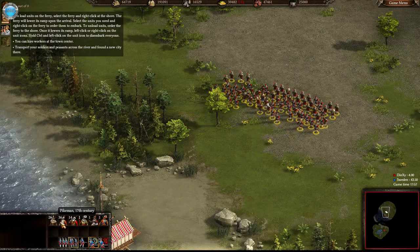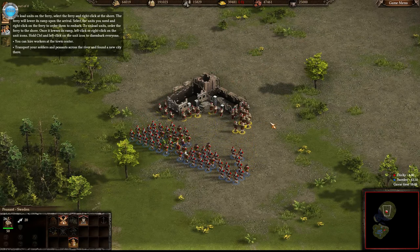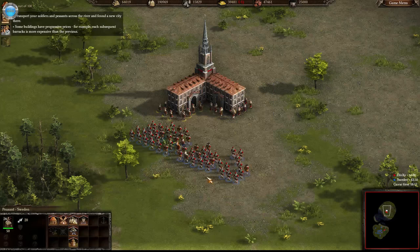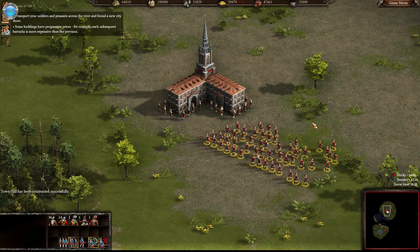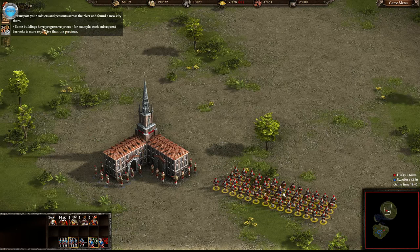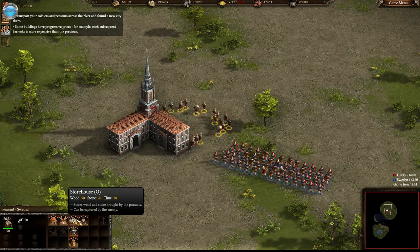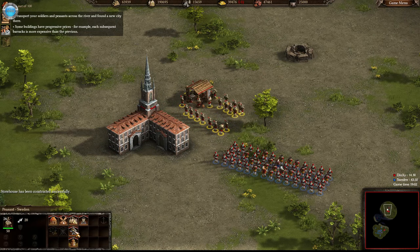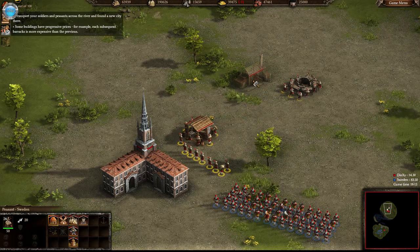Who are those over there? I'll build a town center. There we go. You will be control one now. You will be control two. Some buildings have progressive prices - each subsequent barracks is more expensive than the previous. Oh boy, that's not good. So we need a storehouse, a mill, blacksmith - I don't think so. We need housing for sure. And we can hire peasants here.